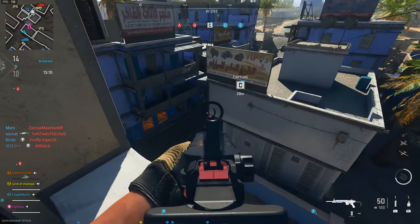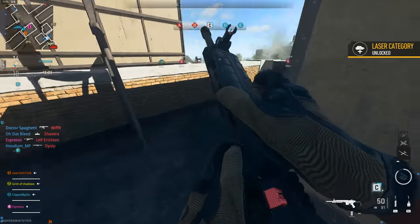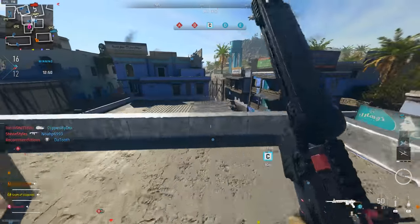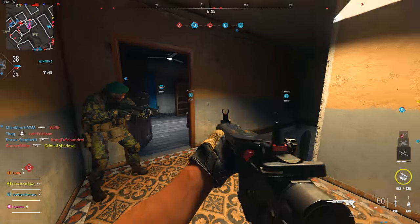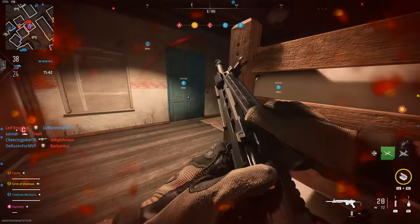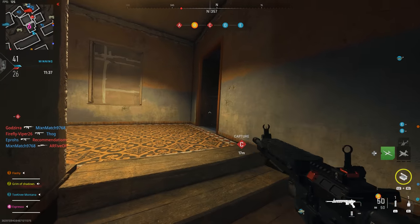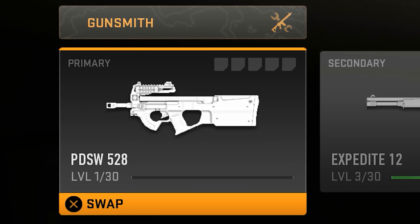That's where Ground War comes into play — it's relatively equal to Invasion in XP yield. The key difference is there's no AI to farm alone in a corner of the map; it's all players. But you do get to choose your spawn points and stay in the action the entire time. It comes down to whether you want to play relaxed or sweat out as many kills as possible in a single Ground War match.